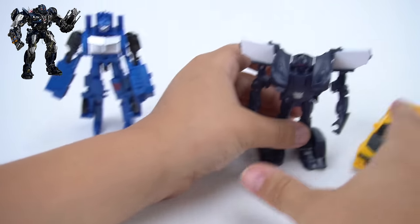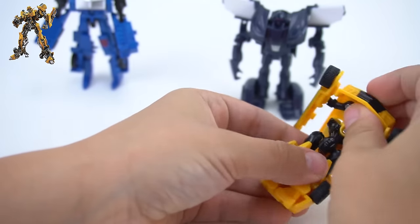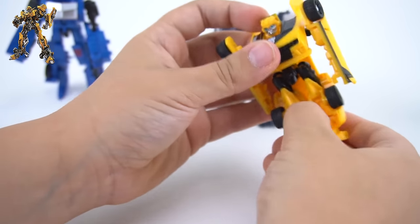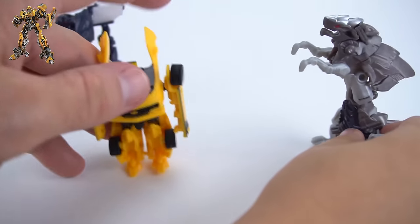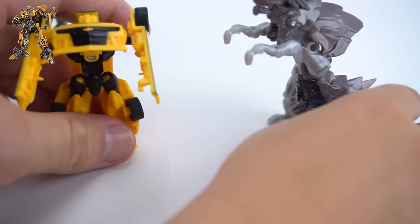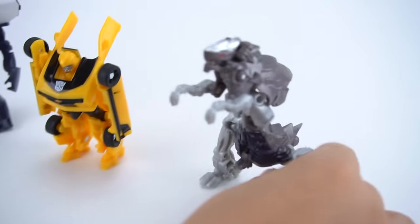All right, Bumblebee it's your turn — pop his arms out, flip down his hood, there's his face. Cool, very good — there's Bumblebee! Bumblebee has a problem standing, so you gotta adjust his feet just a little bit to make sure that he stands — just like that. All right, there we go!